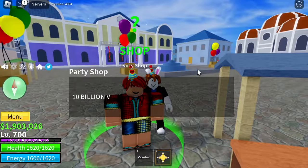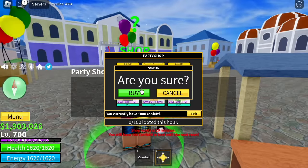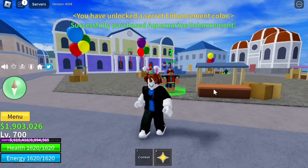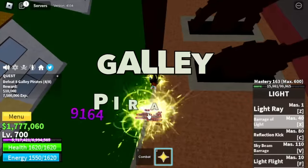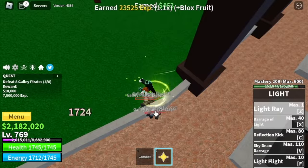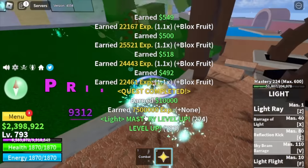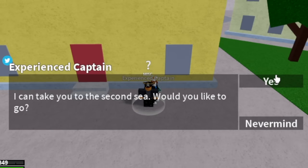Finally, we were able to catch the newest hockey in stock. For 1,000 confettis, let's buy the Aquamarine Enhancement. Now we can go back to grinding — Galley Pirates is our target using our Light Fruit. We're gonna grind here until level 793. Make sure to do the pirate quest, then head to Middle Town, look for the experienced captain, and we are now heading to the second sea.